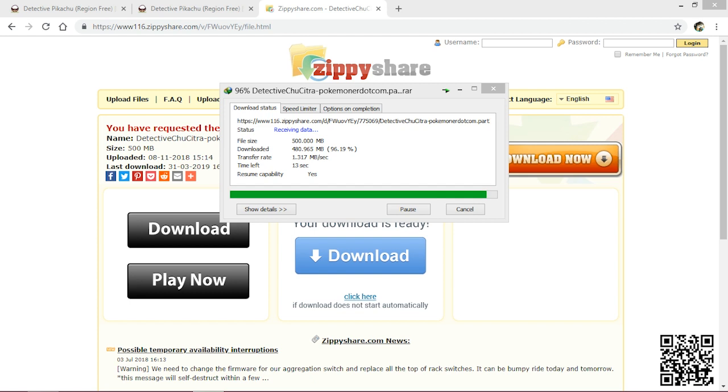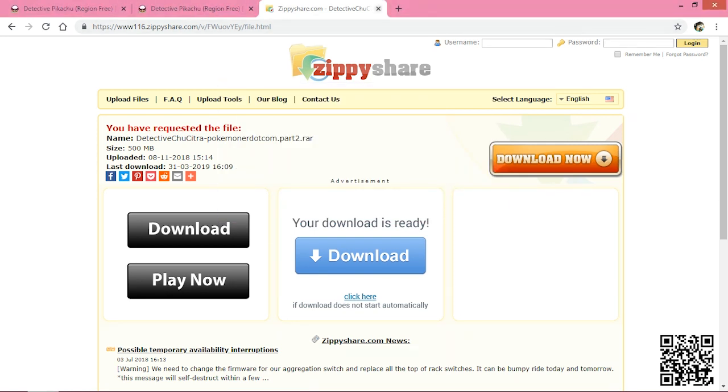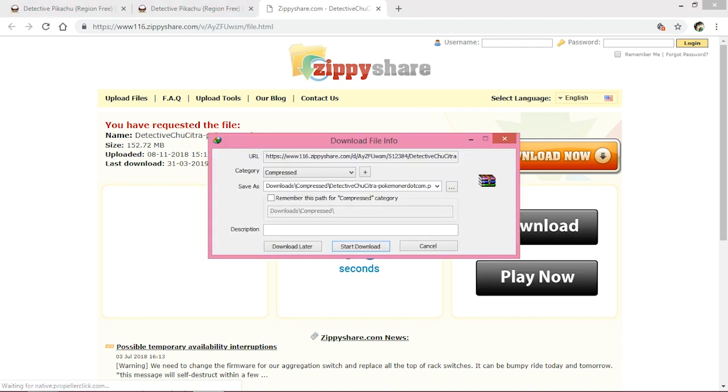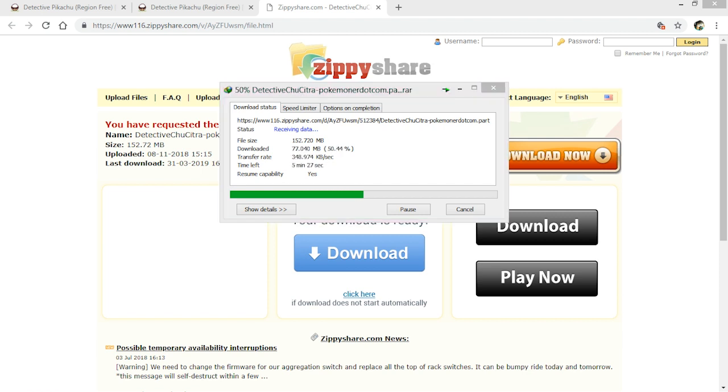Now we've downloaded the first and second parts and we need the third part. Go to Pokemoner.com and click on the third link. It will take you to zipshare just like it did with the other parts. Click the Download Now button, then click Start Download. This is just a 152 megabyte file so it will take less time than the other two parts, which were 500 megabytes each.